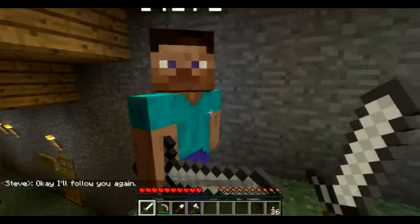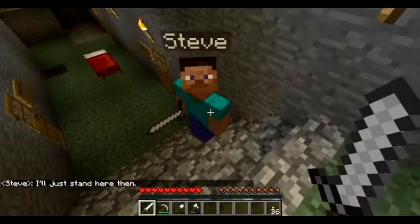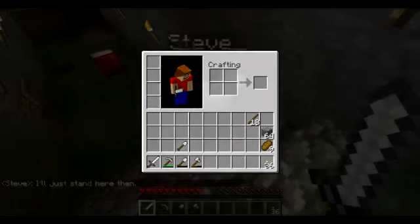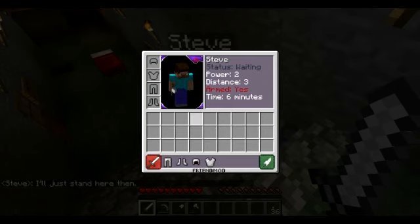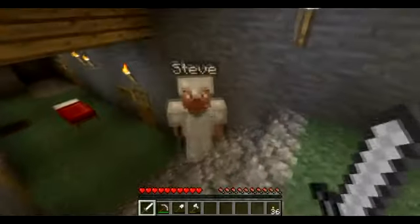What we can also do is press U. We can give him some armor, and he won't automatically equip it, but we can equip it for him. We'll pimp him out.